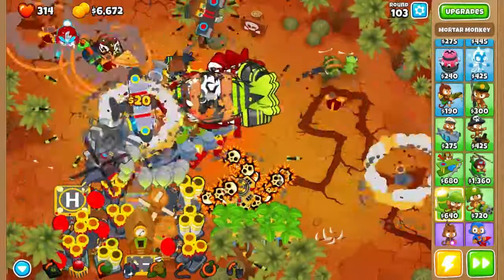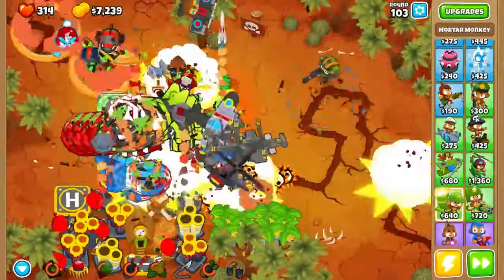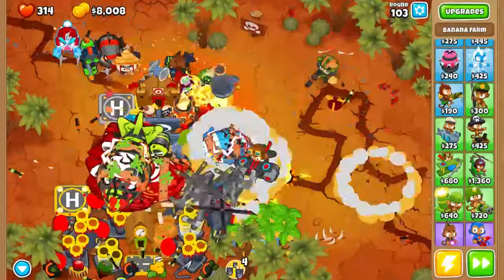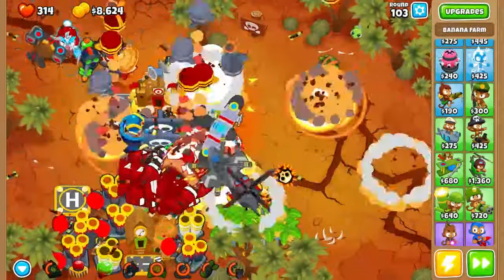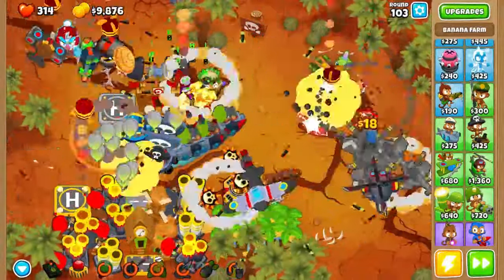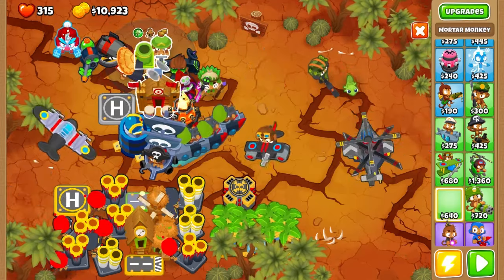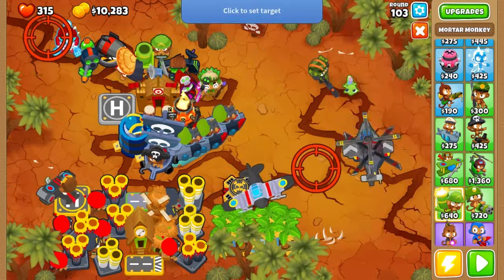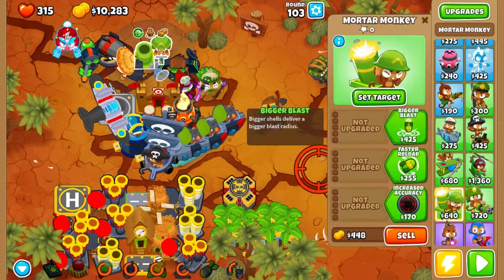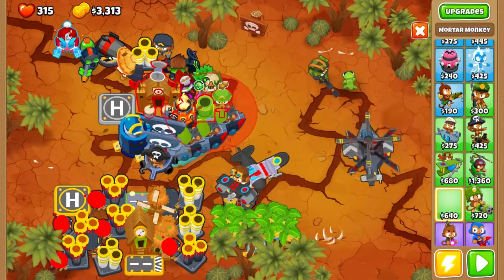Let's pop those balloons - great, great, great! We are truly throwing all we can. They've come down to the spike factory. What's happening? They're getting blown up - it's a bit alarming because they've reached that far down the track. Let's place another mortar with the target around here for those remaining balloons that get that far down the track.